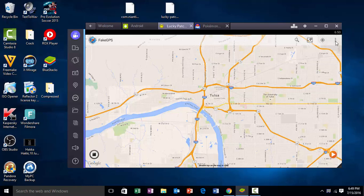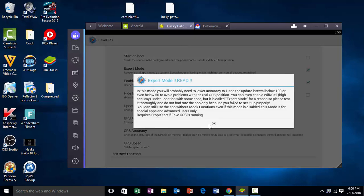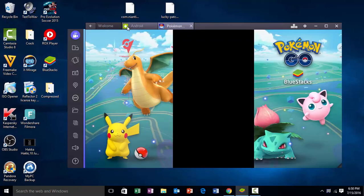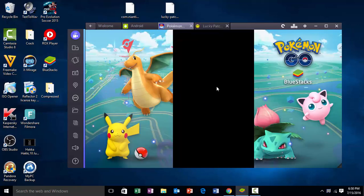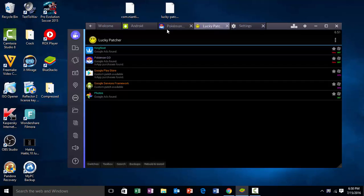What you need to do is click on the three-dot button and click on Settings. Click to toggle it on and click OK. I recommend you read the instructions as well. Then minimize the Lucky Patcher window, go to another Android window, and open Lucky Patcher again. You can see that Pokemon Go is opening in this window.